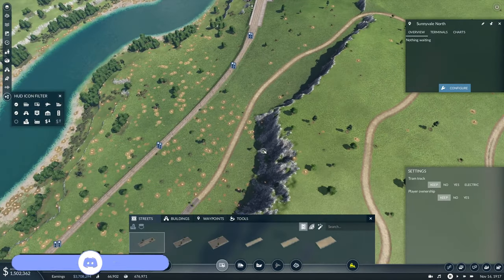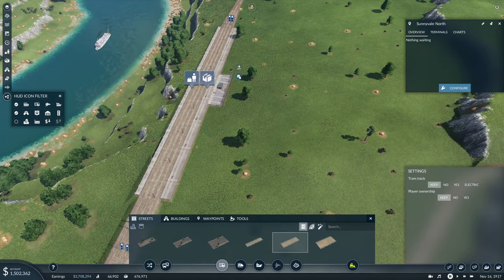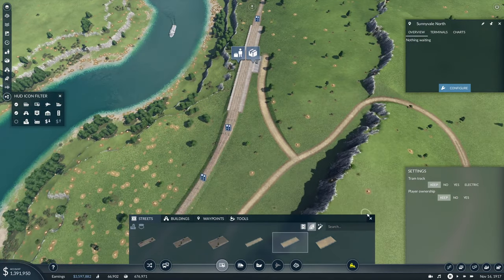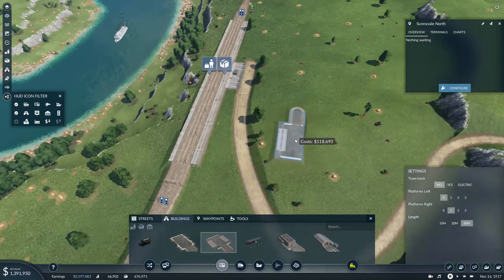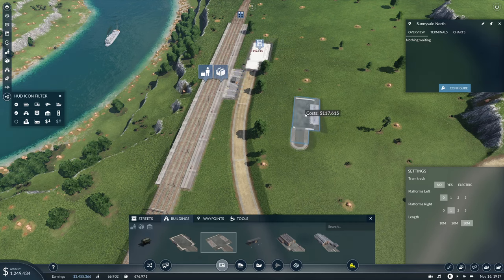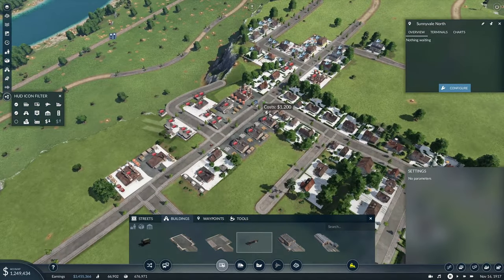Then we need to build a bit of road to connect up to here. We'll use this road like that to start, and then it can simply connect in there, and I think that'll be fine. And then we need a cargo station, which we can put in actually at the end here, which I think makes a lot of sense. Like that. And a drop-off thing up here, like that.